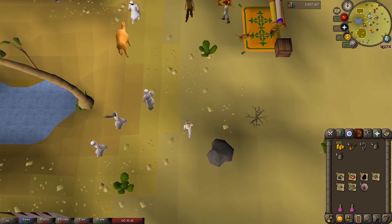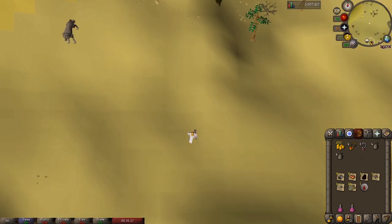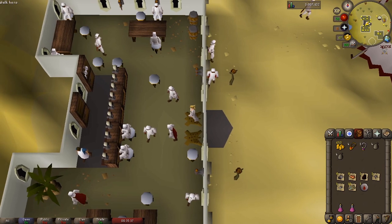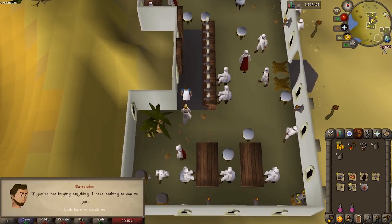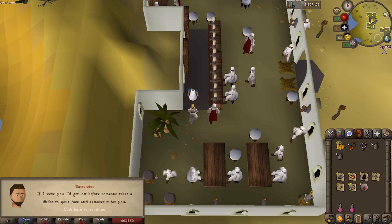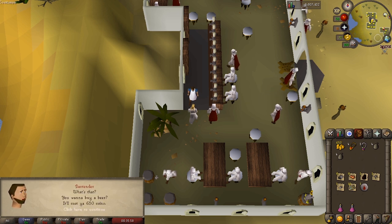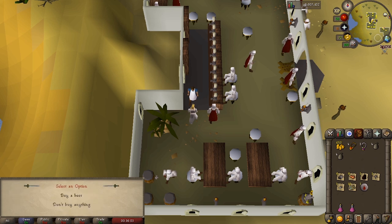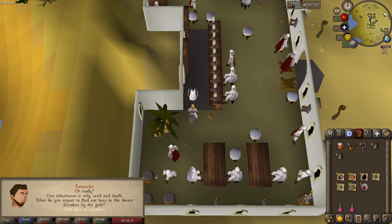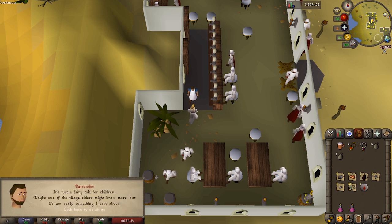Run a bit south through the desert until you get to the Bandit Camp. Note that if you're wearing any gear associated with Saradomin or Zamorak, you should take it off or they might attack you. Once you're there, go into the large building to the west. Find the bartender and talk to him, and click Ask About Desert Treasure. He will refuse to say anything about the desert treasure unless you buy a drink. Talk to him again and select Buy a Drink — at 650 coins this might be the most expensive beer in RuneScape. Click Buy a Beer and then click on him again. When prompted, say I heard about four diamonds. He'll mention the diamonds of Azanadra and tell you to go ask the village elders.